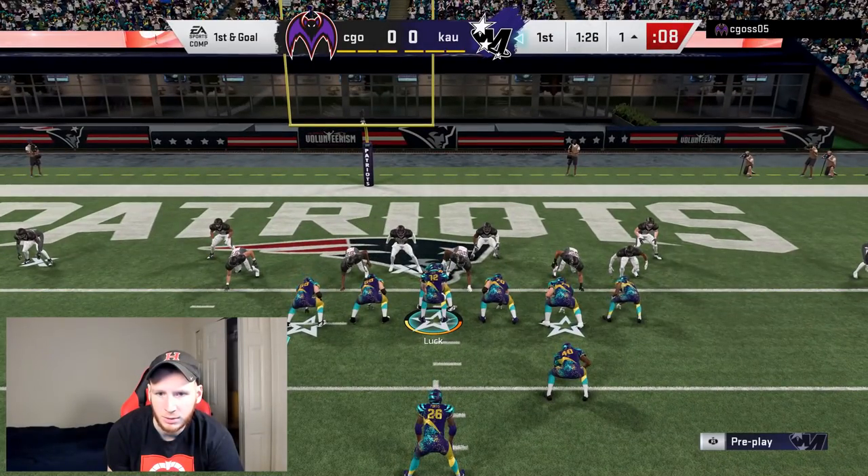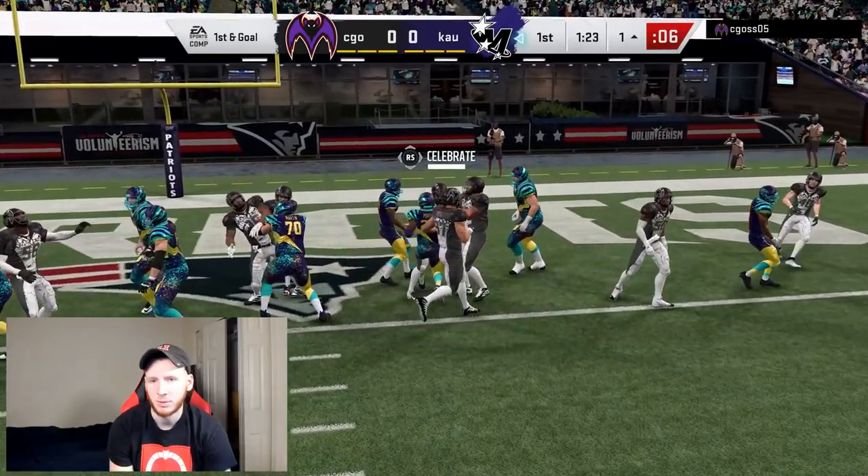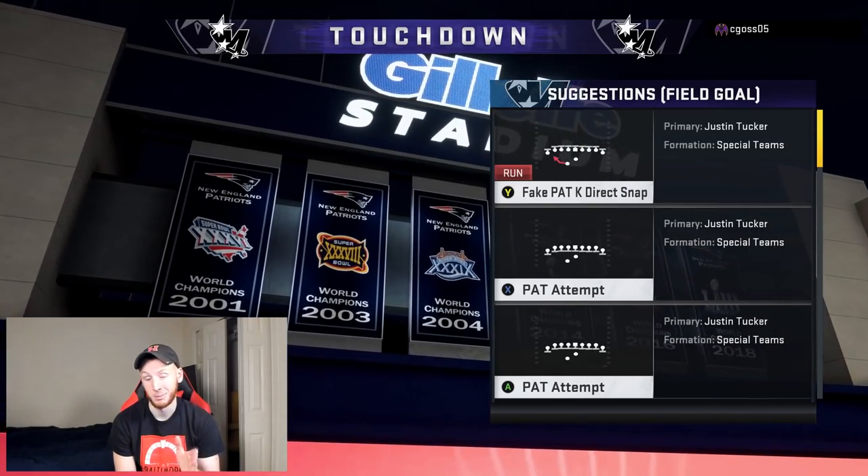You guys absolutely need a good red zone play. First and goal from the one, guys — it's Madden 20, run the ball. If they blow it up, they won't blow it up four times in a row. Just run the ball, get the ball in the end zone. There's no need to pass inside the five in Madden 20.